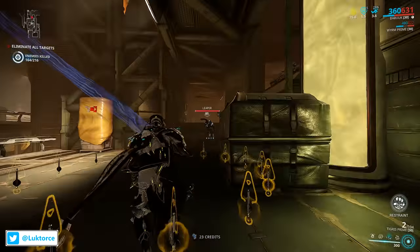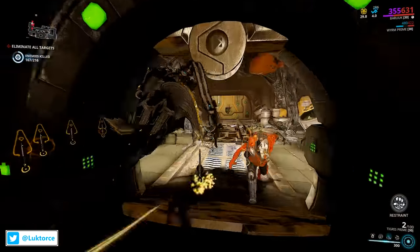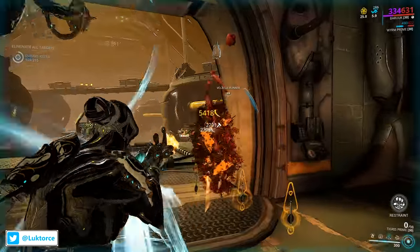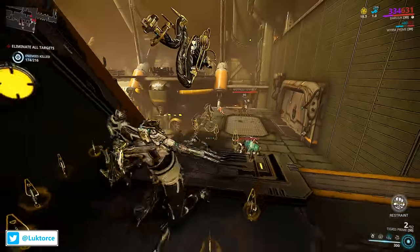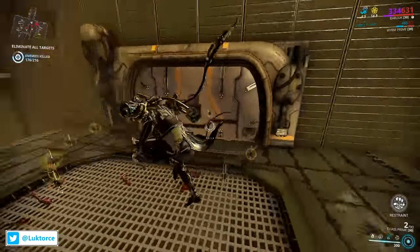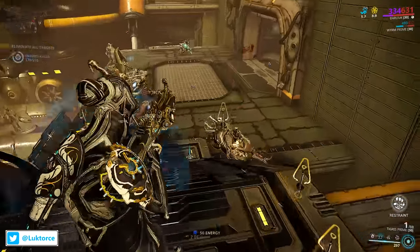I mentioned about the uppercutting before and props need to go to DE here for the different attack styles, because they look good when executing them and they are a hell of a lot of fun to do too. Sliding then uppercutting and watching the enemies float so I can jump up and punch them, to seeing a group of enemies clumped so I jump in and ground slam a lot of them watching them all go ragdolling — it's just so much fun using Serene Storm. For high end enemies it'll be ragdolling more than straight up map wipes, but I'm okay with that as the fun factor is key for me.